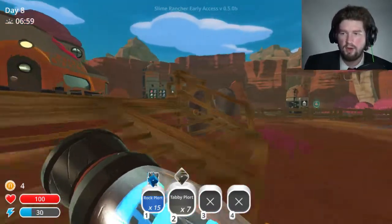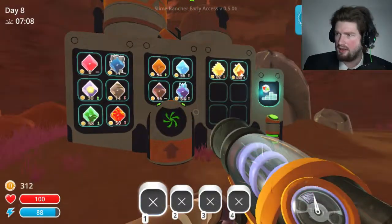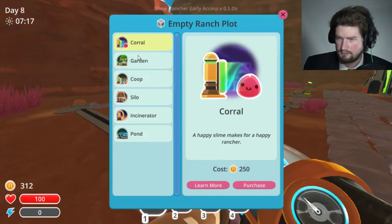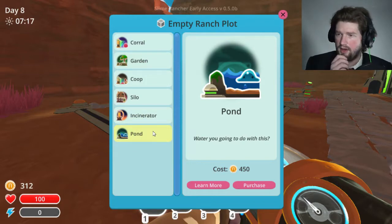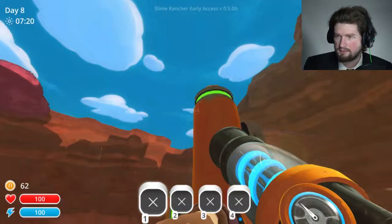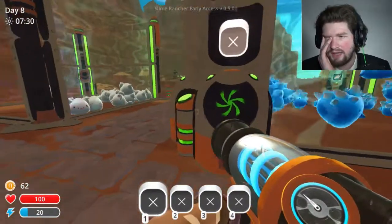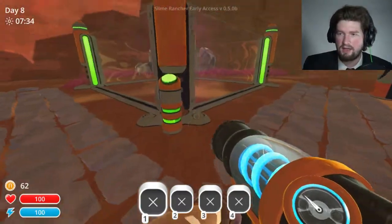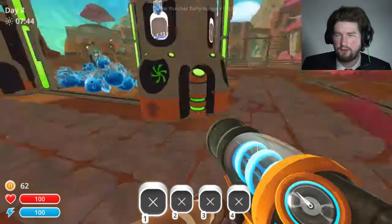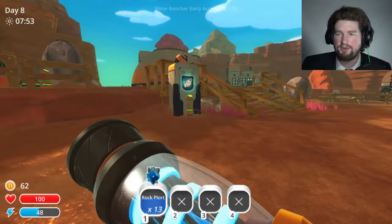Now that I'm generating quite a bit of money, I'm gonna start branching out and looking for new things. I have a jetpack now. I'm gonna make another corral here, and I'm gonna look for some new slimes to put in there. Should I make a combination set? I could put these two guys together and make those. Actually, we're gonna hold off on making largos for now. I wanna just get everything done first and get to know what I'm doing before I do any of that.